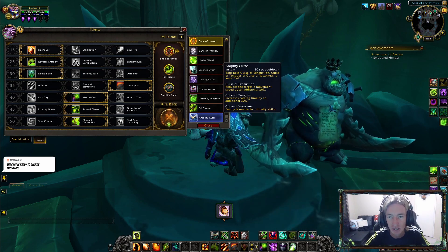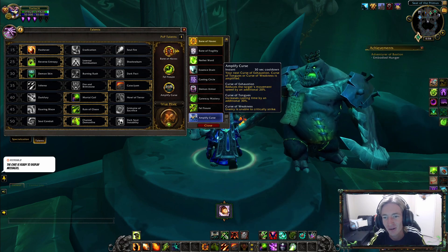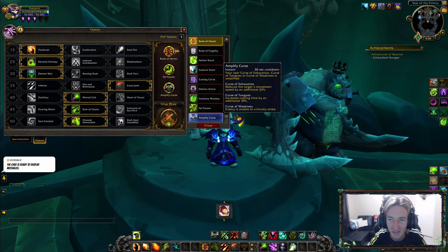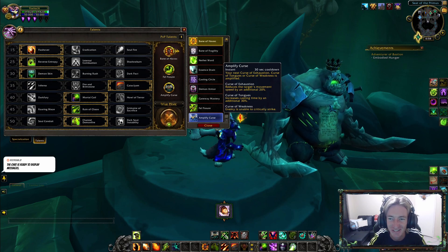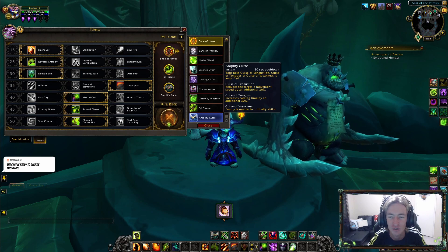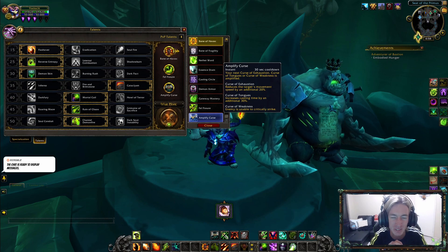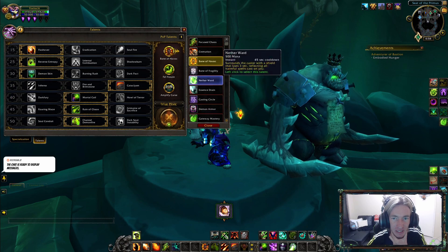Amplify Curse makes your next Curse of Exhaustion, Tongues, or Weakness cast without a cooldown. Curse of Exhaustion reduces movement speed by an additional 20%. Curse of Tongues increases casting time by 30%. Curse of Weakness makes enemies unable to critically strike. This is technically, in my opinion, a mandatory PvP talent, so I strongly suggest you use Amplify Curse.